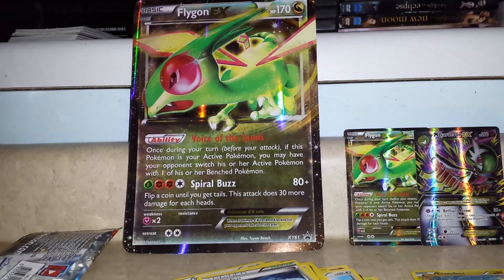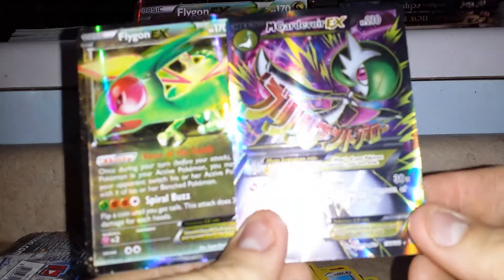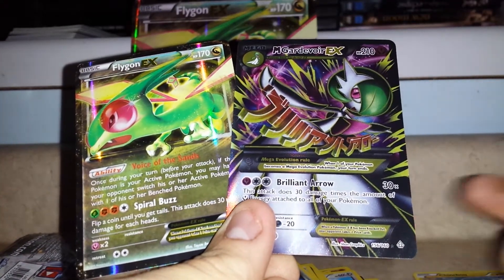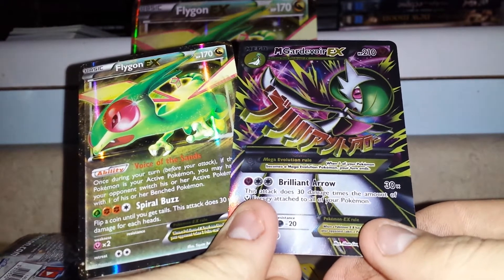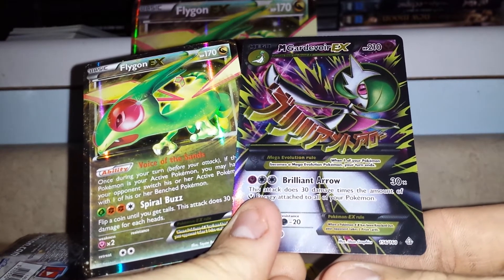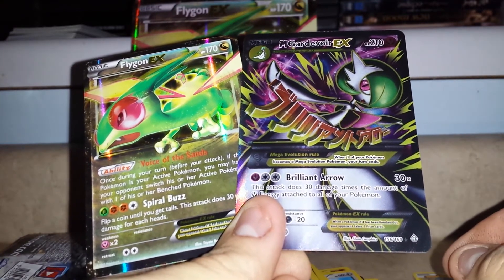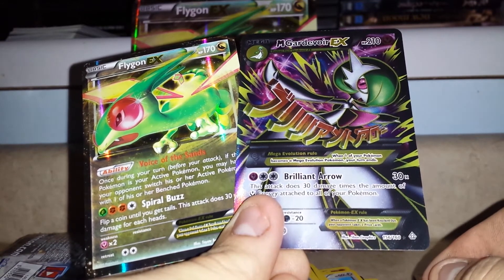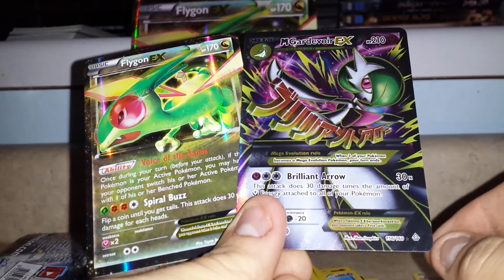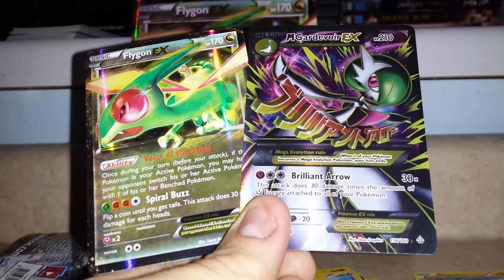That Mega Gardevoir made it totally worth it. I'm just gonna show these since they're the only things really noteworthy. Thanks a lot for watching — Mega Gardevoir is for trade if you guys want it, just send me an offer. I do have a trade binder video up, link is in the description, as well as a link to my Charizard EX box opening. Please stick with me guys — I'm a little rusty, I was on Yu-Gi-Oh for a long time and I'm just trying to get adjusted. Thanks a lot for watching and I'll catch you guys in the next one.